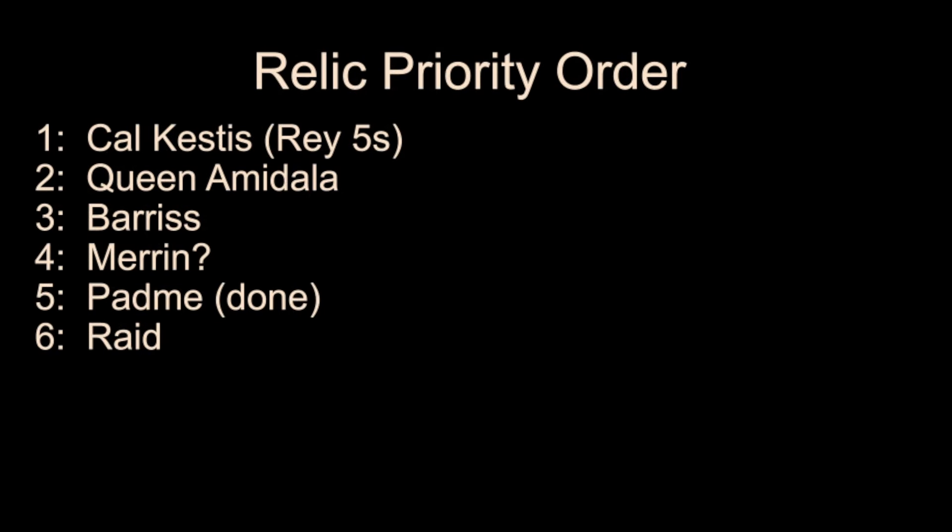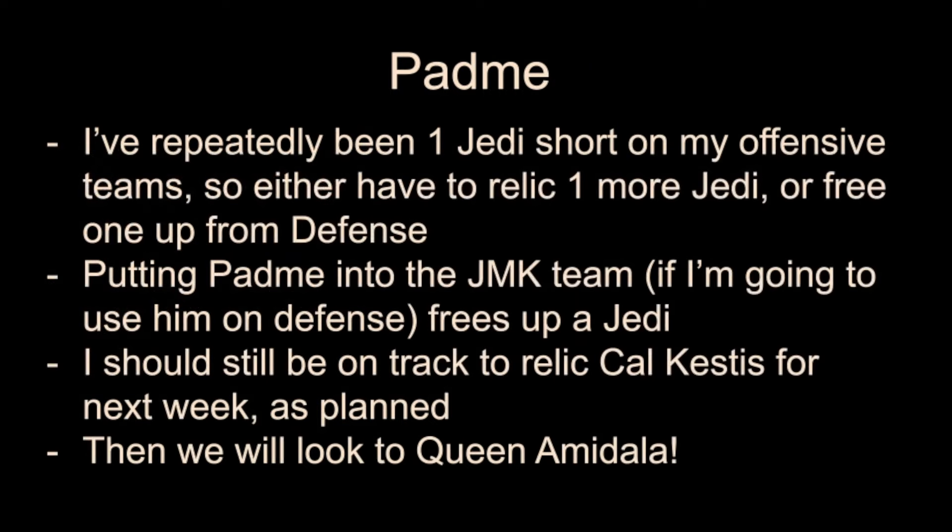On the Relic Priority Order, we took a detour from Cal Kestis and went ahead and reliced Padme, who was in that fifth slot. I've replaced Darth Revan in here with Barriss. I really want to do Revan, but we also need to work up a team for Queen Amidala. I'm one character short of supporting the teams I currently have and also getting Queen Amidala up and running, so we're looking at Barriss Afi as another relic to make. So we've got Cal Kestis, Queen Amidala, and Barriss — she won't take any Kairos other than the Gear 13 level Kairos, so that'll let us keep working on other stuff in the background.